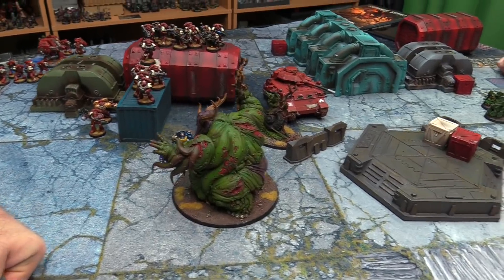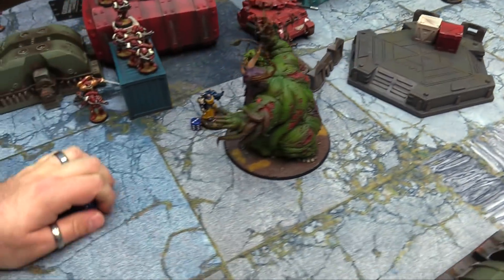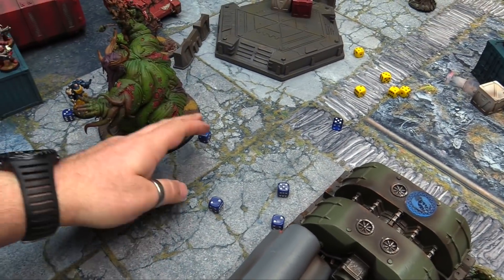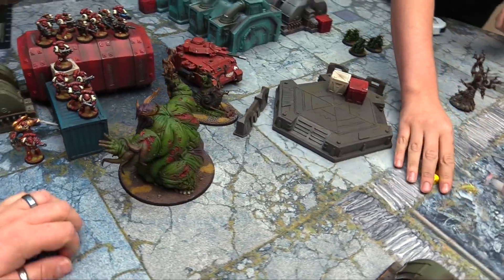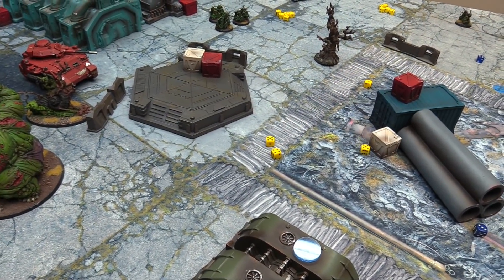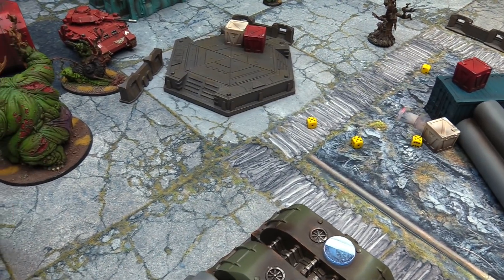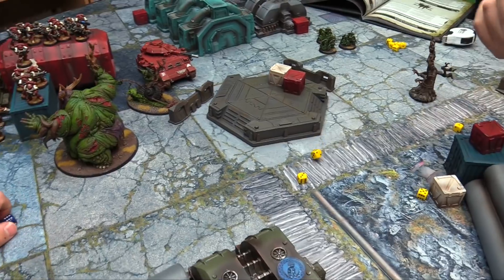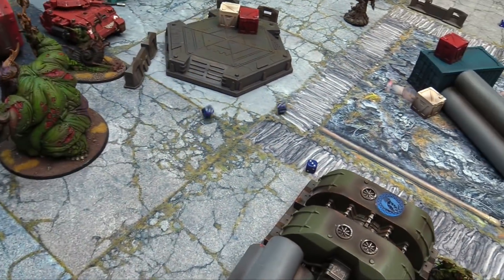Slimux fights back — D3 kills, two, sixes to hit — no, nothing. The Poxbringer fights — twos to hit, strength seven, threes to wound rerolling — one wound, minus three, sixes needed — dead. The surviving marine fights back — two hits with a chainsword, fives to wound — one wound, five-up save — saved. The Assault marines are down to one model fighting Rotigus — four attacks, twos to hit, fives to wound — one wound, five-up save, failed, down to one wound. We're stalling for time — we've got to try to kill him. The Plaguebearers attack — fourteen attacks from seven guys, hitting on threes and twos, wounding on twos — seven wounds through, five-up invul and Feel No Pain, multiple marines die.